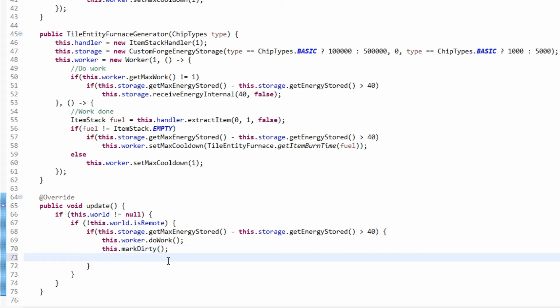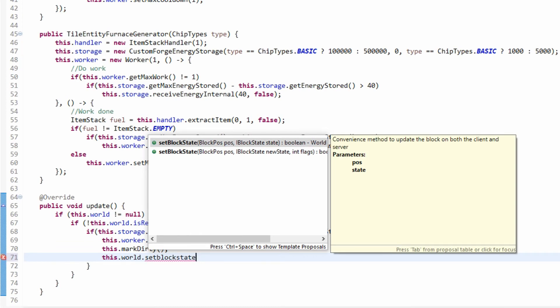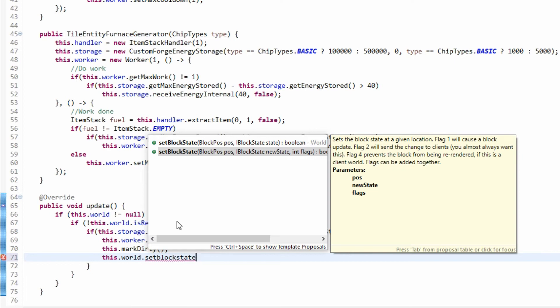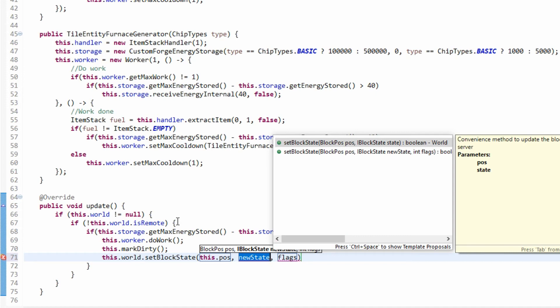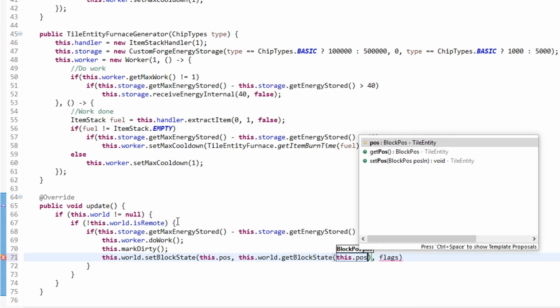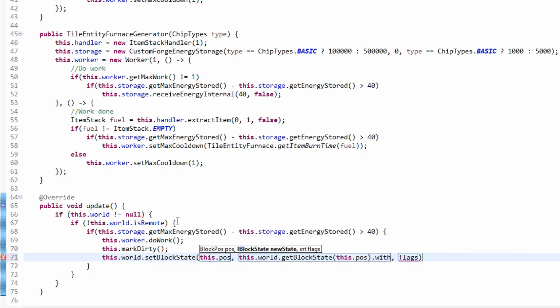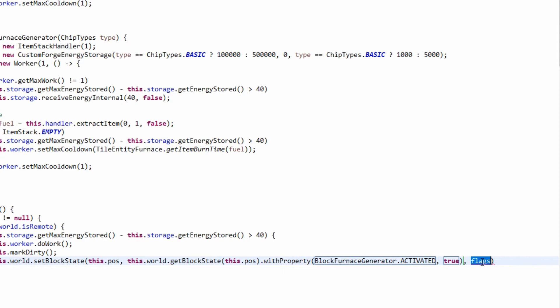In the active section we need to update the block state. We call this dot world dot setBlockState at this dot pos, sending the change to clients. The new state is this dot world dot getBlockState at this dot pos, with the property BlockFurnaceGenerator.ACTIVATED set to true.